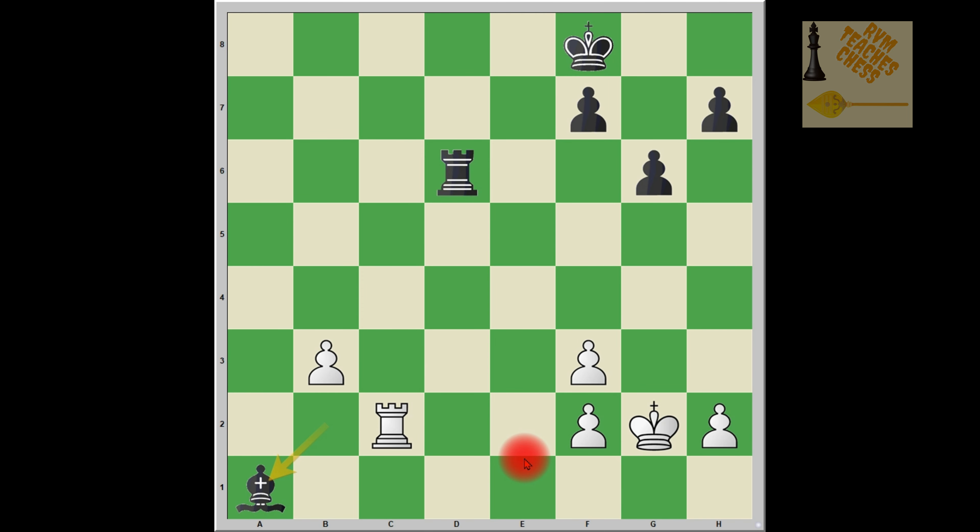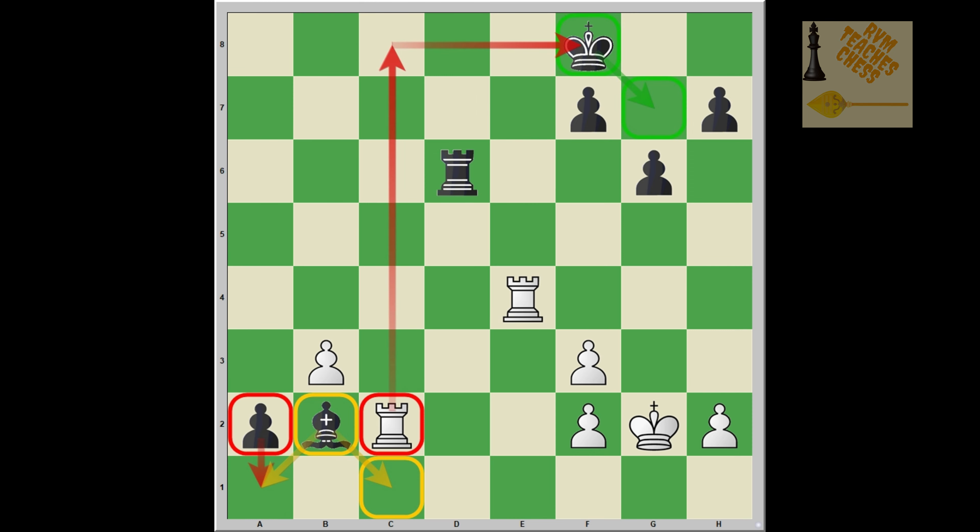In this example you can understand how opening up lines and diagonals by pushing the passed pawn can work in your favor. It is also a defensive move because you are freeing up the g7 square, and at the same time it is an attacking move because you are threatening to queen on the next turn.